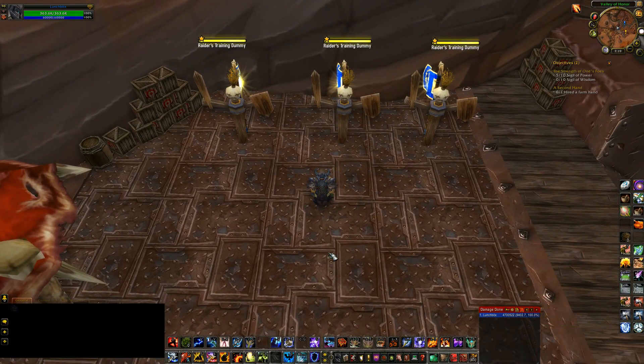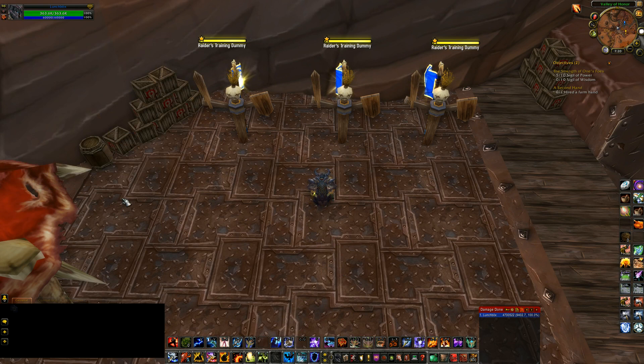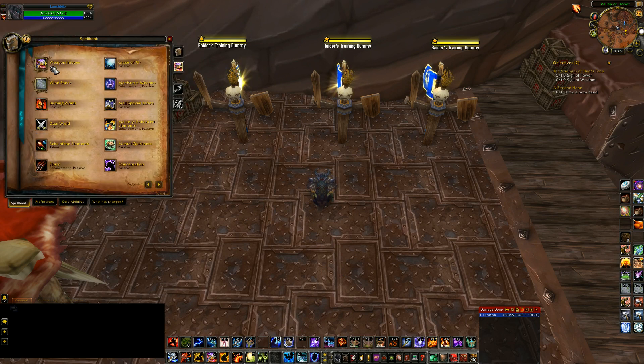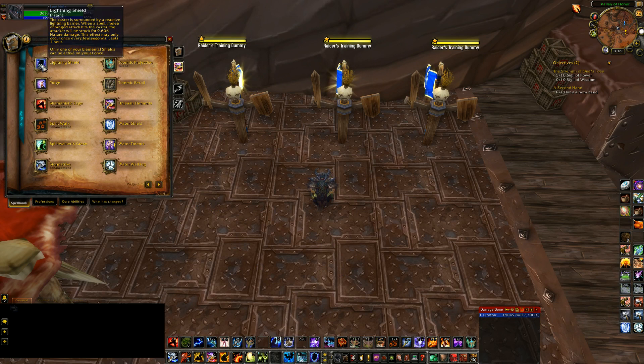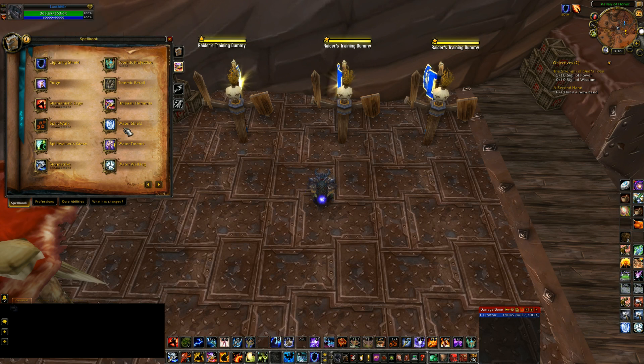The first thing we're going to start off with is our buffs. Enhancement Shamans have buffs that aren't particularly group buffs like a Fortitude buff for a Priest — it's more self buffs and weapon imbues. The first thing is Lightning Shield, this is the core of an Enhancement Shaman. It gives you your Static Shield procs, so keep that on. It's the only shield you're going to be using.